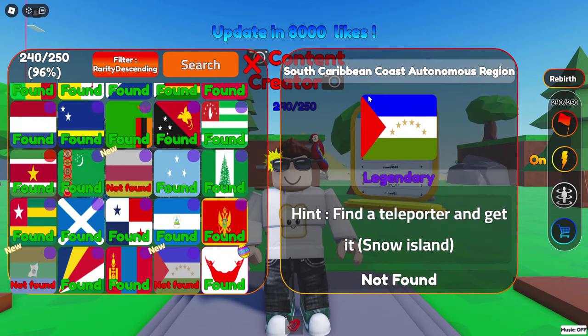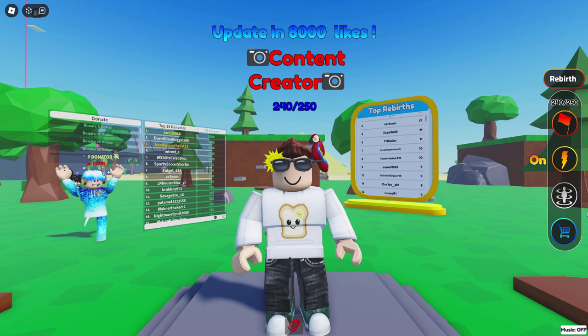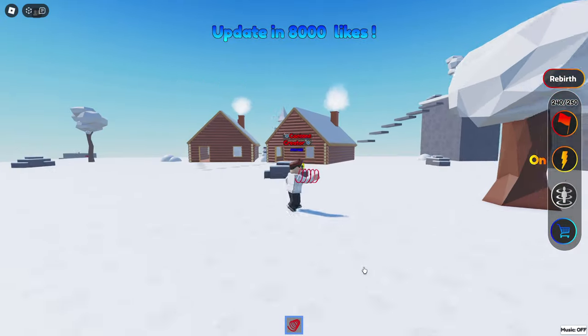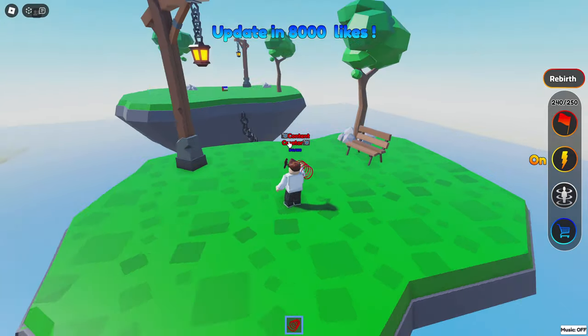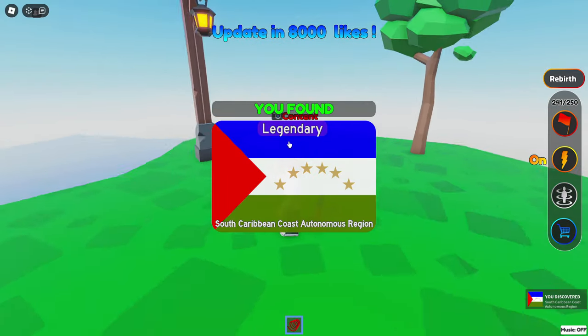South Caribbean Coast Autonomous Region — wow okay. Find a teleporter and get it; it's in Snow Island. We go to Snow Island. Where are you, teleporter? I don't see anything outside, it could be down below in the cave perhaps. There we go! I was like, man, I don't know where the heck this is. Cool, we got South Caribbean Coast Autonomous Region!